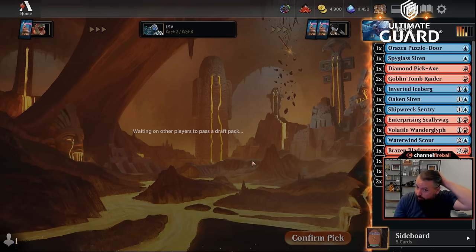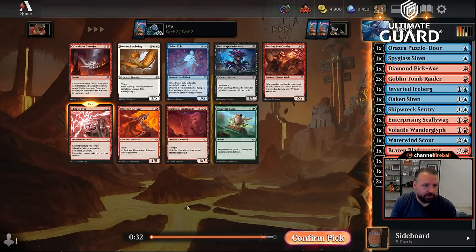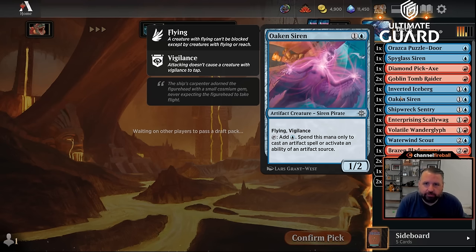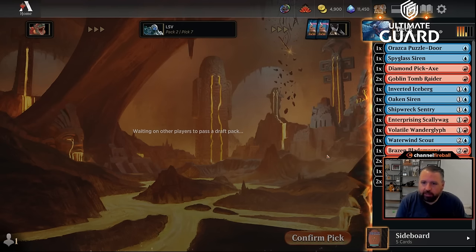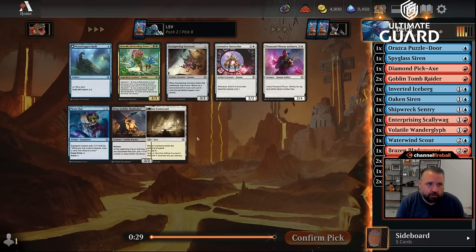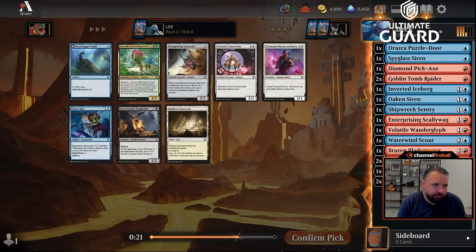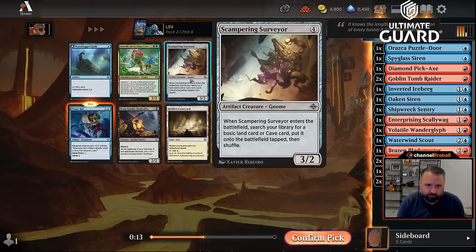This pack is less good than the first. Picking up another Atali's Favor — these do work well in multiples: give a creature plus one plus one, trample, and Discover 3. The drawback is this deck's curve is quite low with a lot of one-drops, but Atali's Favor is still pretty good. It's at its best in a red-green deck, but putting it on Oaken Sentry and cracking for two in the air is just pretty good. We've already got 17 playables and six artifacts, really eight.